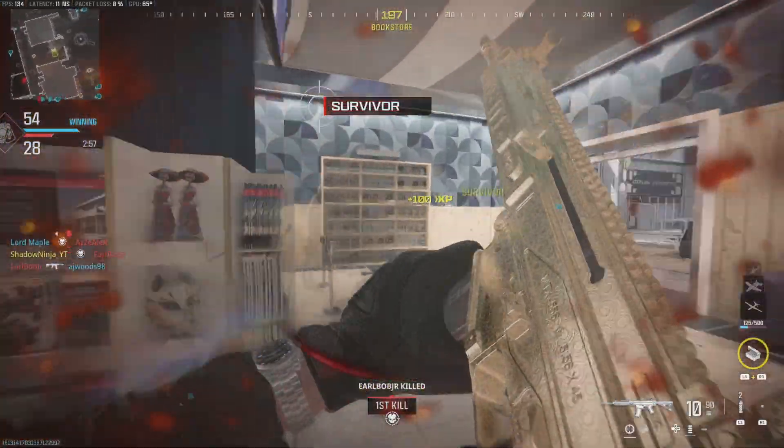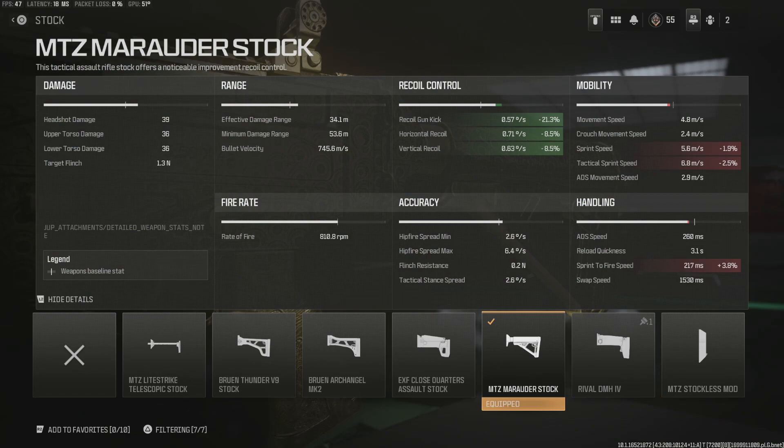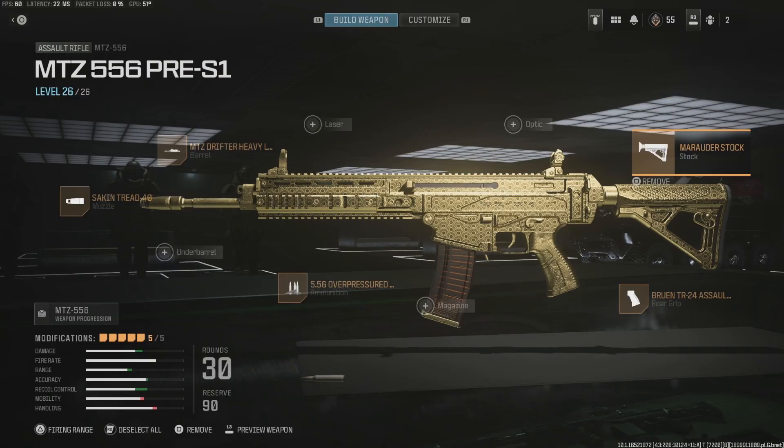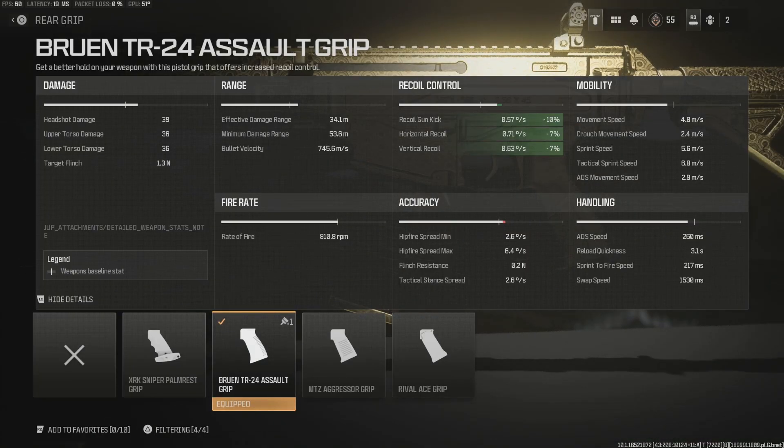It is slightly different — we'll get into some details. Here we are in the game and I really want to showcase the stats so we get a good understanding of what's going on. For the stock, we're rocking the MTZ Marauder Stock. The main thing here is that we are going for recoil gun kick control, horizontal recoil control, and vertical recoil control. The recoil gun kick control is at a negative 21.3%, and the knocks to handling and mobility aren't that much of a penalty.